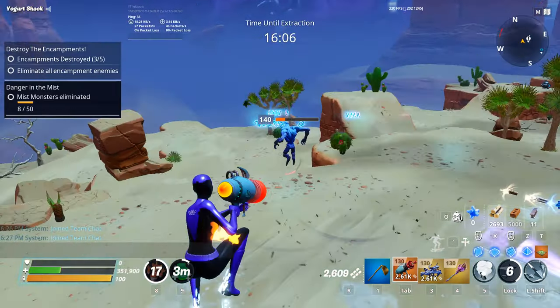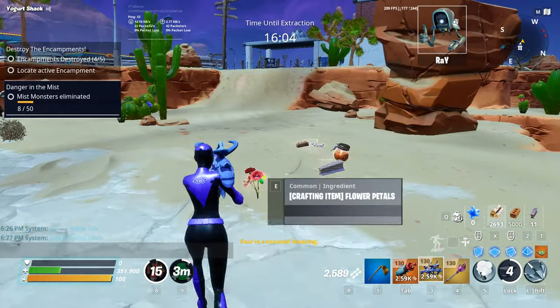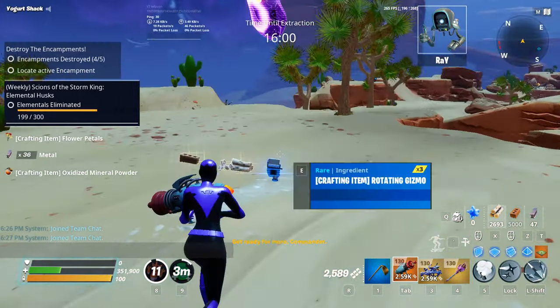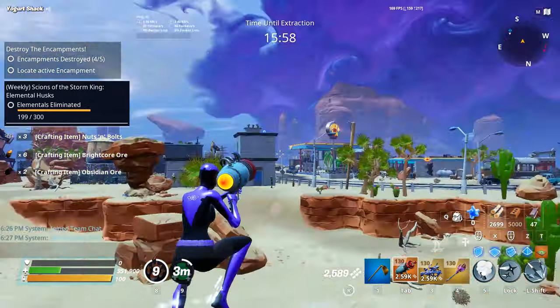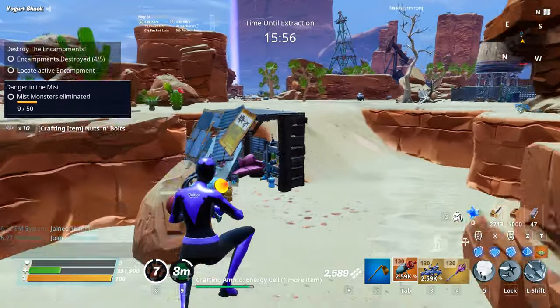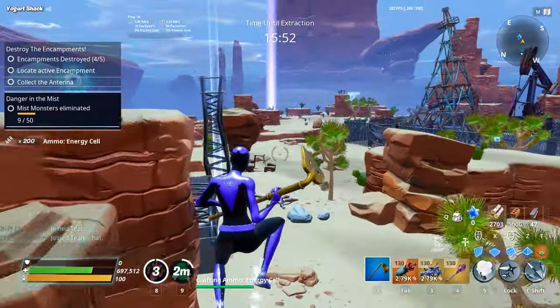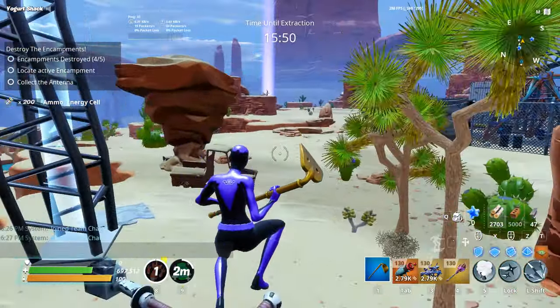Refuel the Home Base: fortify and defend siphons for a total of 3 waves per siphon. One wave is equivalent to 1 tank of blue glow, and you need 6 tanks of blue glow to complete the mission before the timer ends. Collecting extra tanks will grant you even better rewards at the end of the mission.